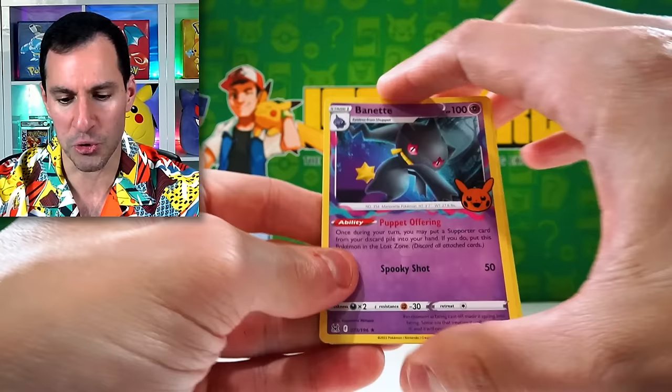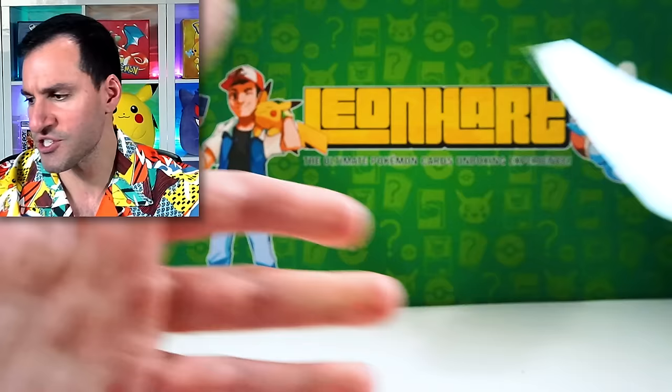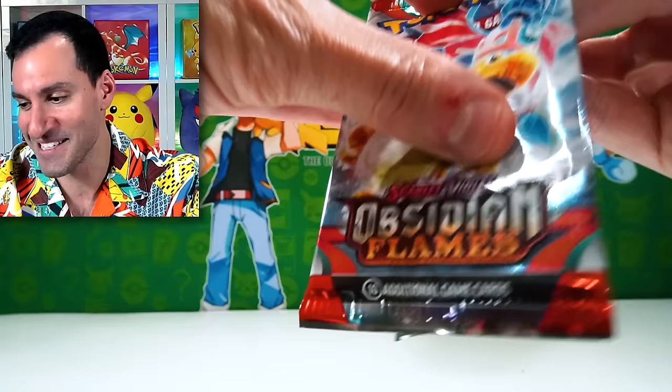We have a Marshadow — I like the difference of the pumpkins on the pack art. If this is your first time checking out Pokemon cards, we have Obsidian Flames — Charizard! I still have Charizards I need to pull from this set, guys. Hopefully I will.